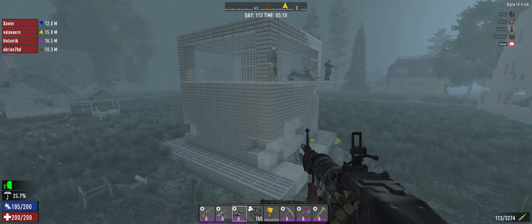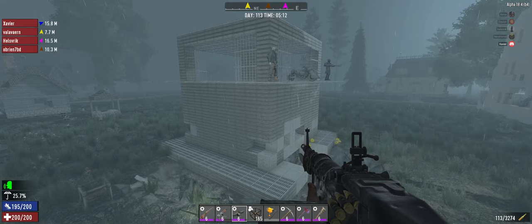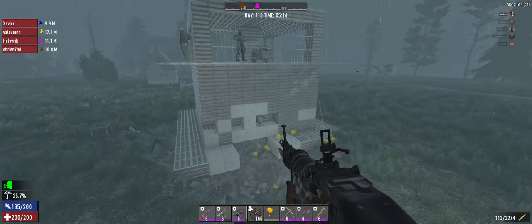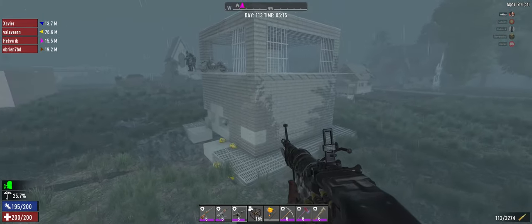We could have stood here and not shot at anything — this would have been more chewed up, but it would still be standing. It may not even be more chewed up at that point because it's just your initial launch horde beating on it for eight hours. We built an artificial mountain. Pretty much. They can't bring it down. Day 113 with five people at or near max level — if that horde can't crash it down, then it's not coming down.